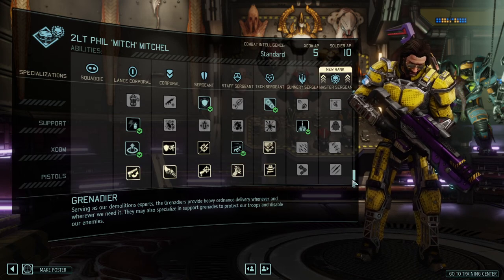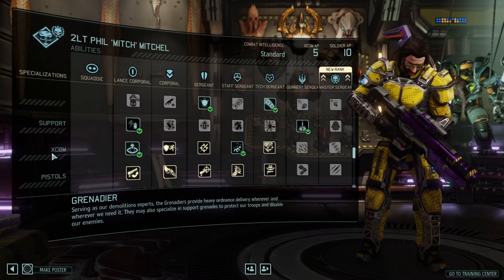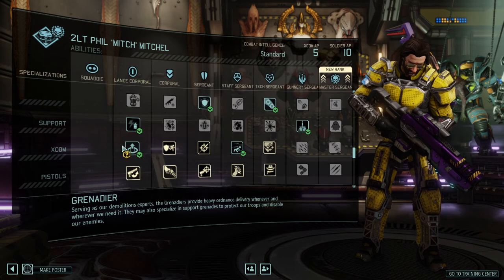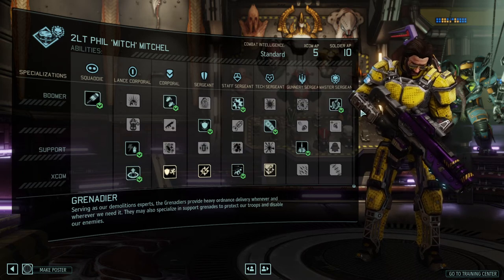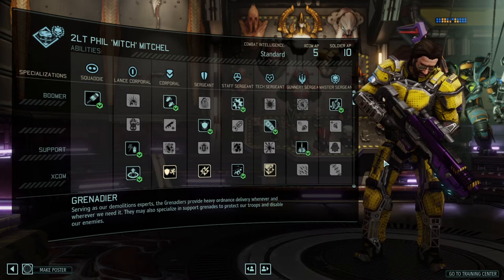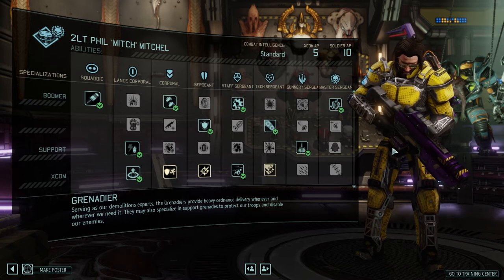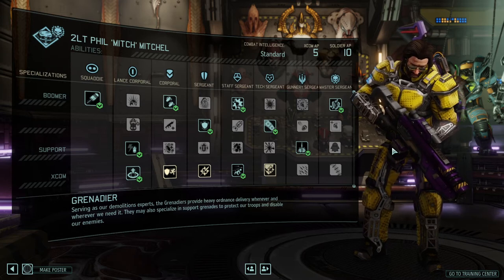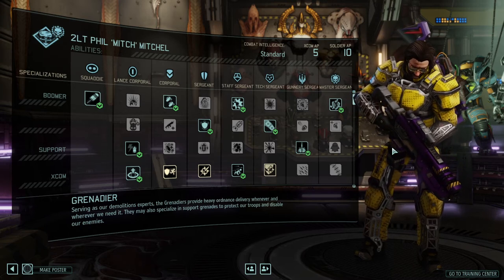Note that the XCOM abilities and pistol abilities shown here are additional abilities from the tactical center and for being an officer — they are not covered in this guide as they're not relevant to the class itself. The Grenadier excels at removing cover and providing support and utility to the team. You can play him as a soldier with a gun that just happens to have additional grenades, but then you're losing out on a lot of options.